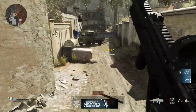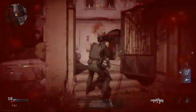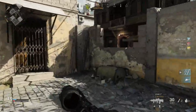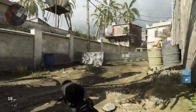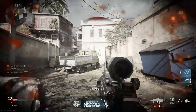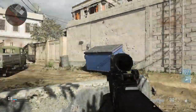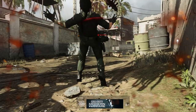We didn't fully optimize this for ADS speed. If we did, we'd use some different attachments — maybe not the Kronin sight since a 4x isn't ideal for running and gunning. We might go with something like a red dot. But I do like this because it gives you a good picture, and you can see I'm able to be very accurate with this rifle. That 4x sight is nice and clean and allows for pretty accurate shooting, especially at range.